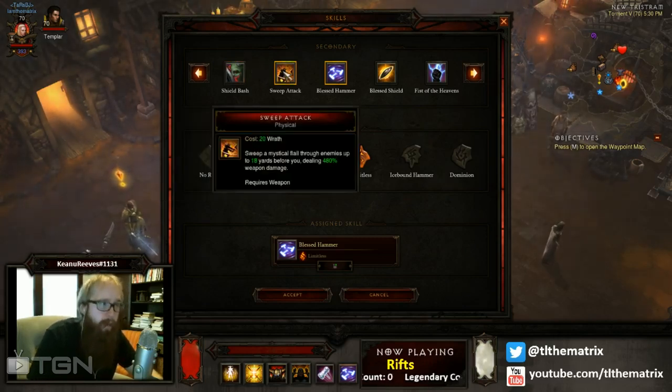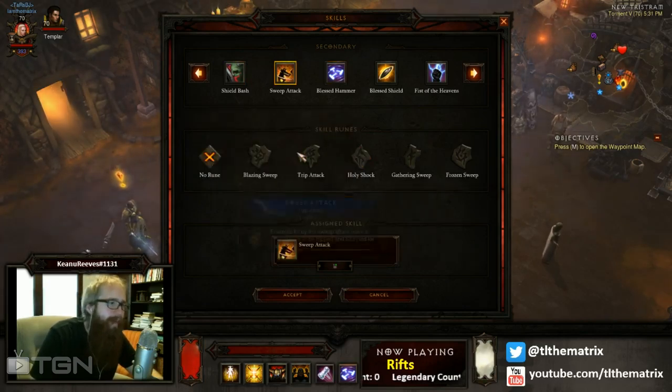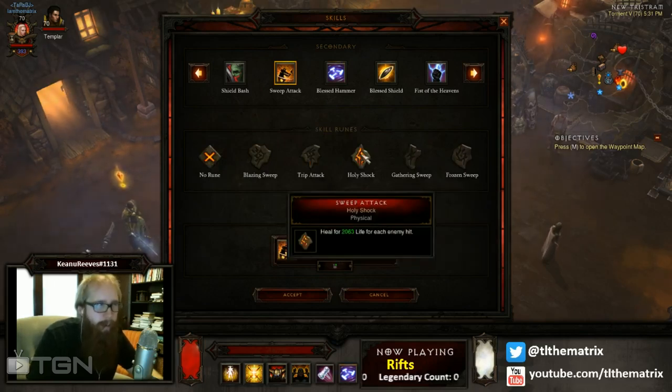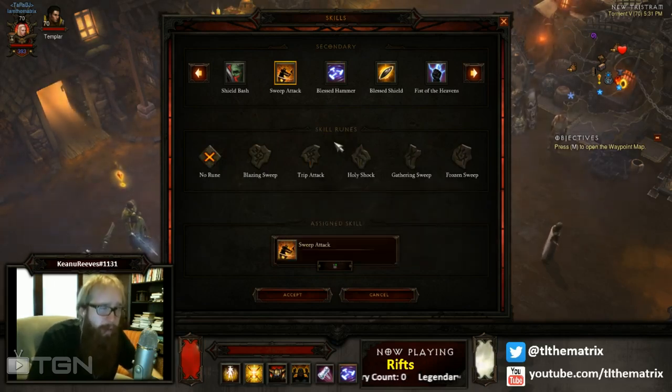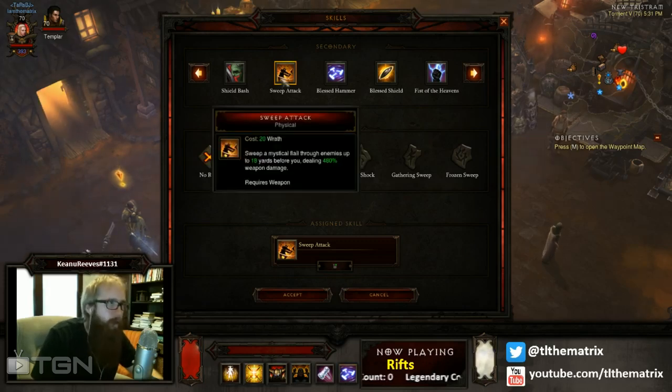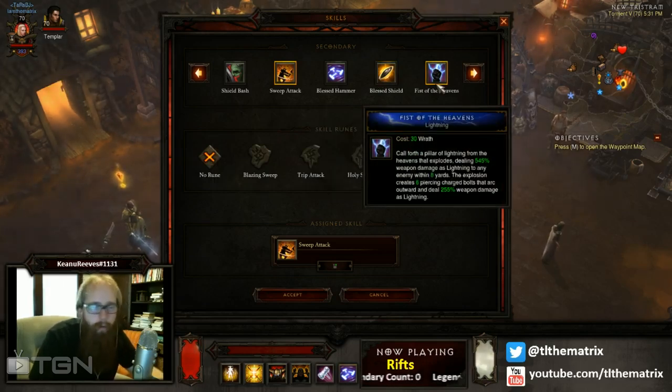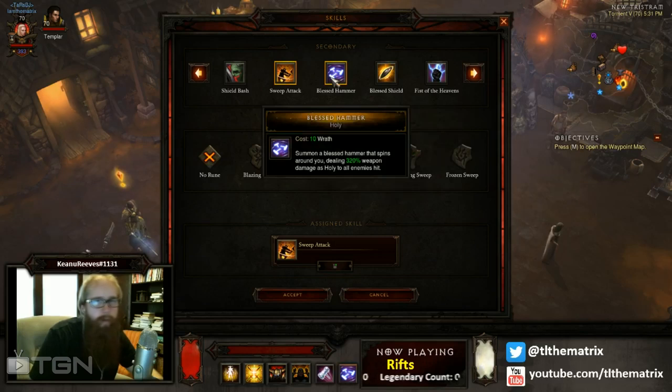Sweep Attack — I like Sweep Attack, however the damage is not what I want it to be. In Torment 3 I was using it and it was fine, but in Torment 4 it just was not going fast enough at all. Kind of lackluster there. Blessed Shield we know is awesome, Fist of the Heavens we know is awesome. So it comes down to Blessed Hammer — can I make Blessed Hammer work?